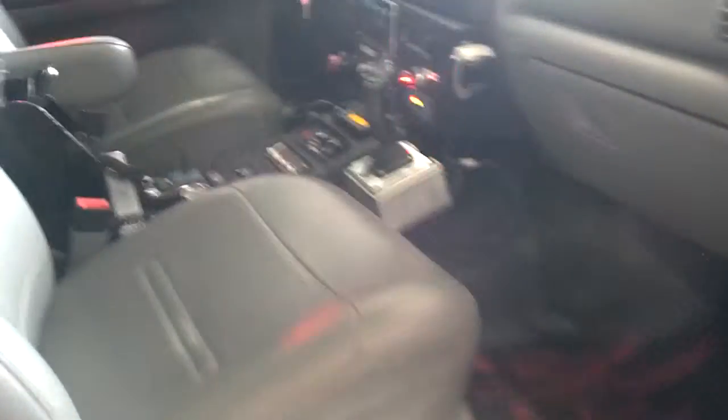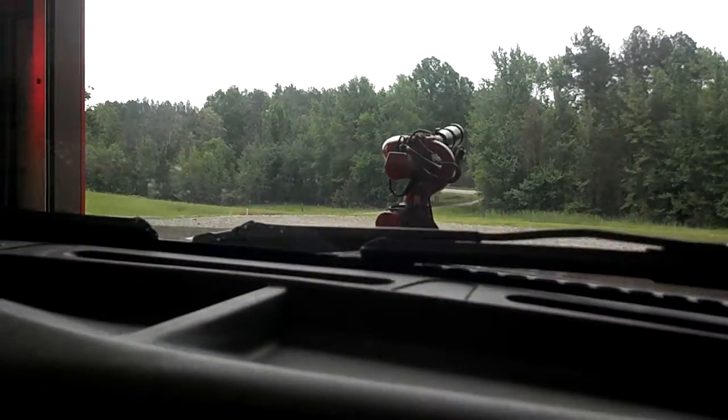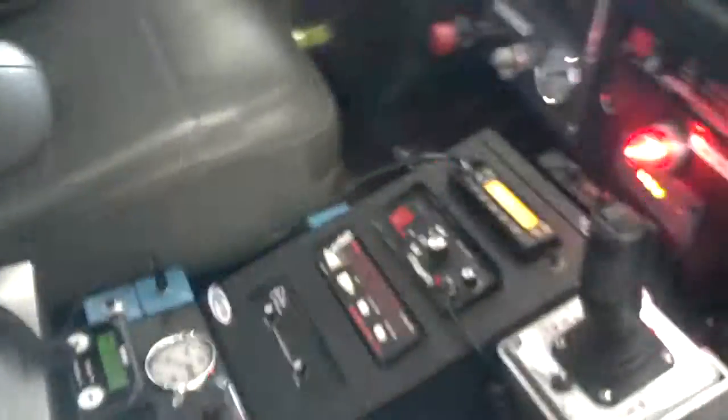Stepping up to the cab, the first thing you'll see is the joystick. This is for the front mounted nozzle, which is completely controlled from the cab — generally used for brush fires and grass fires. Over here you have a thermal unit — FLIR infrared — and a control unit. We also have a CAFs system on here, as you'll see — a Foam Pro compressed air foam system.